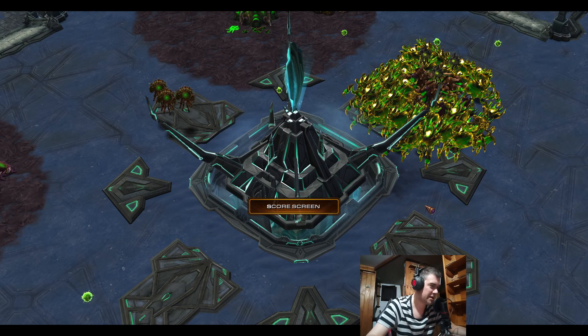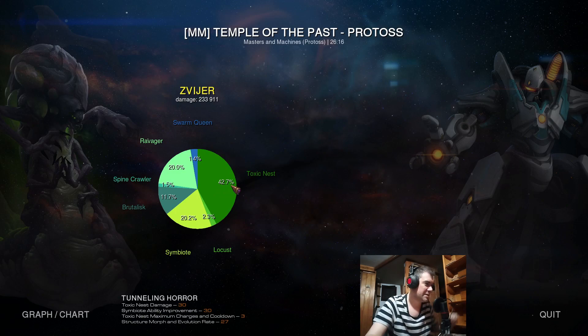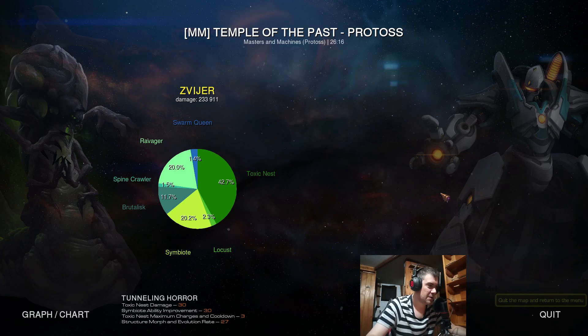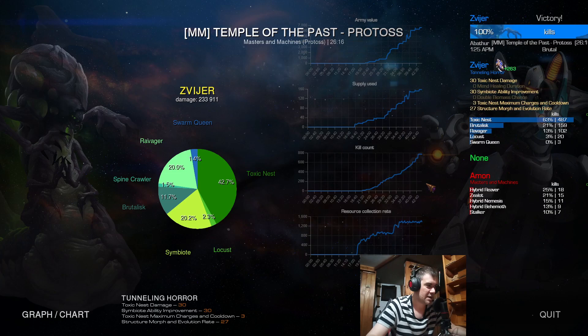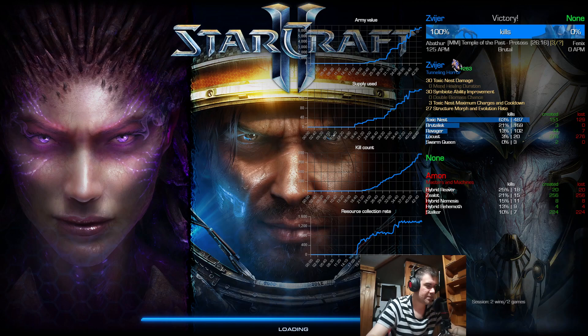Against Ground Protoss, this is easy. Look at this — 42.7% damage by toxic nests. The structures are counted as damage too, along with the flying hybrids and other hybrids and bonuses, so that's why it's only 42%. But Mastery: Toxic Nest Damage and Embeddability Improvement with 327 split — that's why I use it. I'm really interested in the kill statistics because I think it's well over 50%. Yeah, look at this — 63% kills just by toxic nests. Spawn camping is really good here.